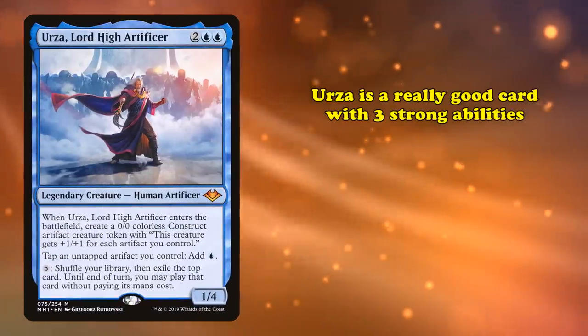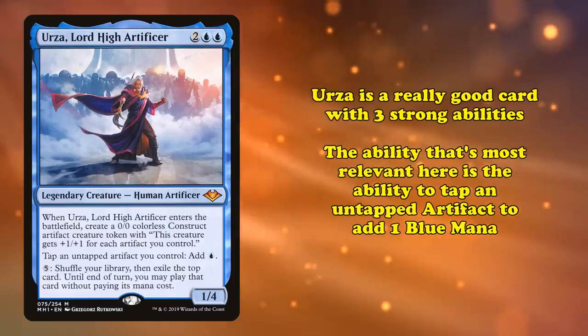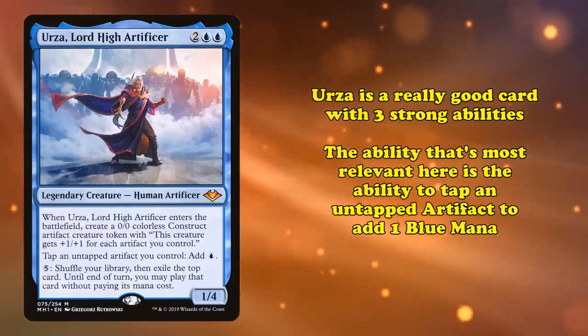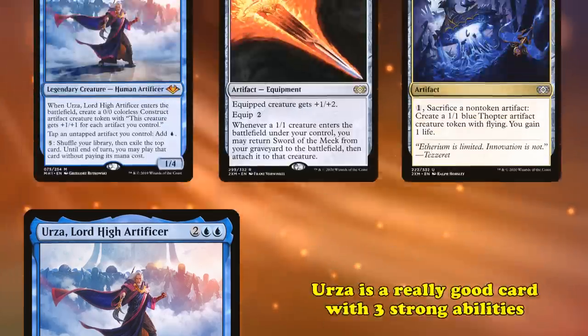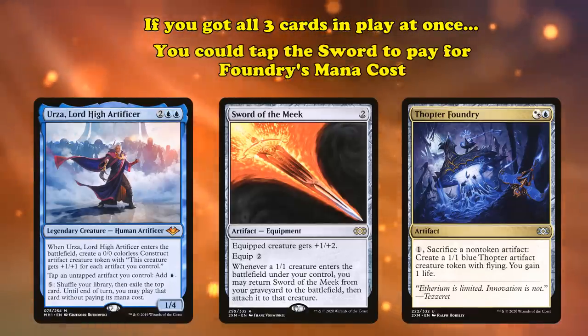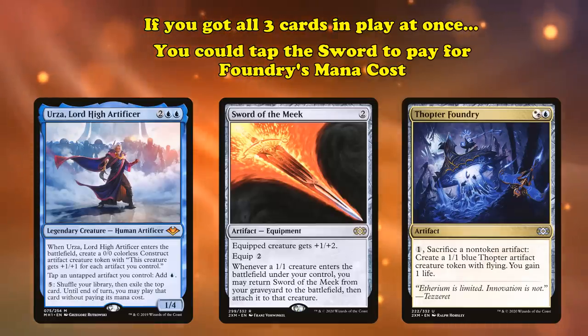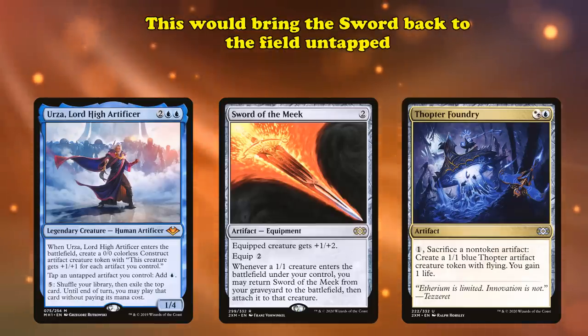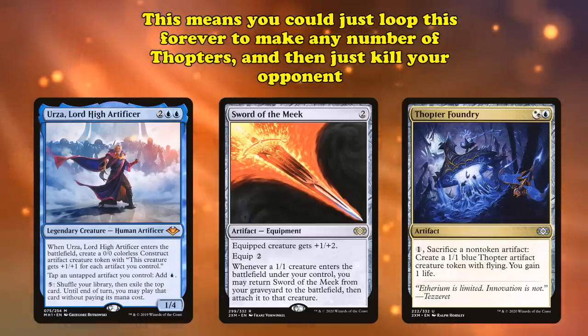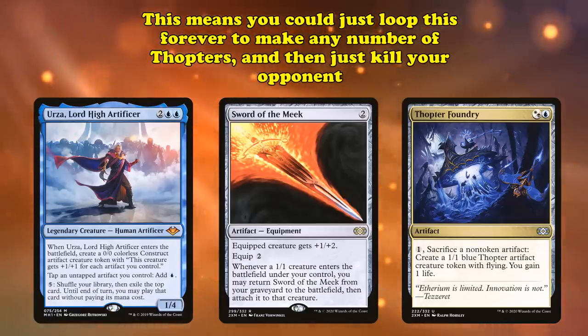Urza is a super strong card with 3 good abilities, but the ability that's most relevant here is the ability to tap an untapped artifact to add 1 blue mana. What this would do is that if you got Urza, Foundry, and Sword of the Meek into play, you could tap Sword with Urza's ability to pay Foundry's mana cost, which would make Thopter and bring the sword back untapped.